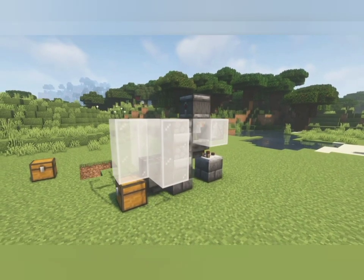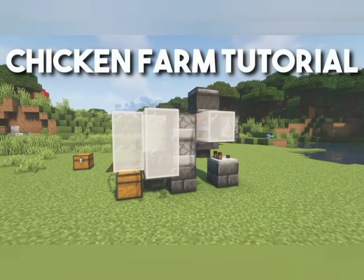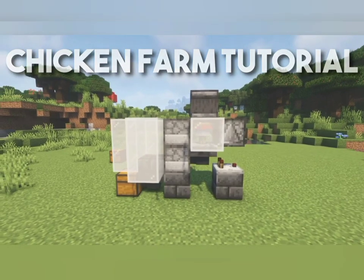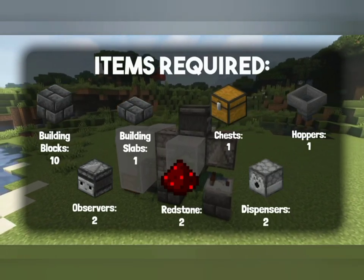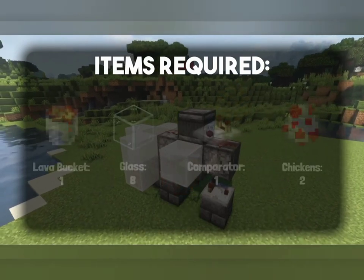Chickens are common mobs in Minecraft that are a great option to get food, eggs, and feathers in the game. Because of their small size and manual spawning mechanic, chickens are also a great mob to farm. Leaving the basic redstone components aside, you don't need much to build this farm. But the results it yields are enough to keep you fed for days — quite literally.